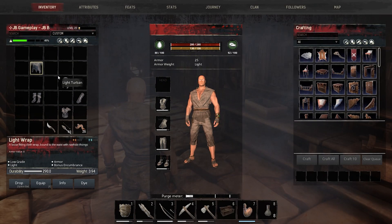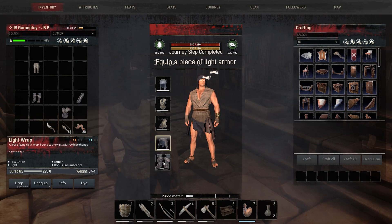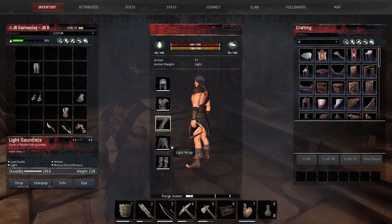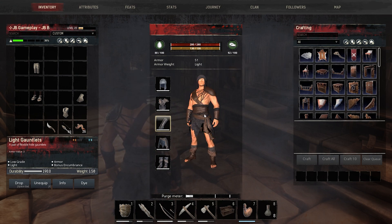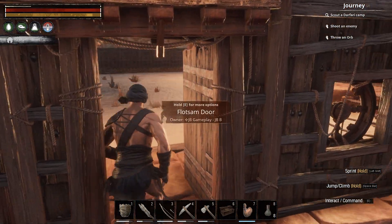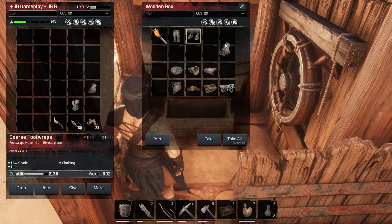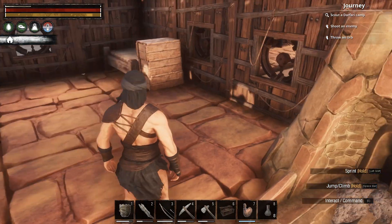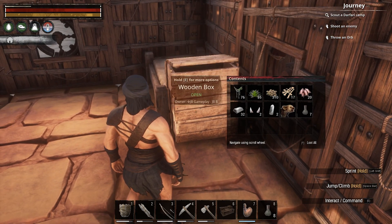Our armor at this moment is 25. Let's get all of this stuff going. Amazing — so we went from 25 to 51, which is an incredible upgrade! What I would like to do with this stuff is add it to this workbench here, so that if you get killed and need to pick up your stuff you've got some basics covered.